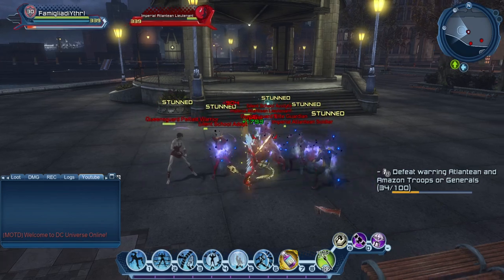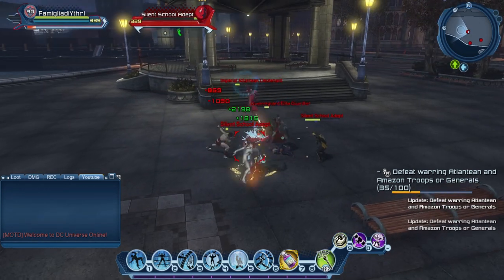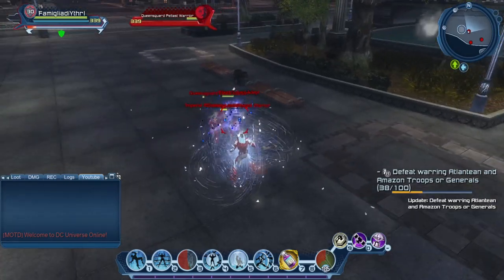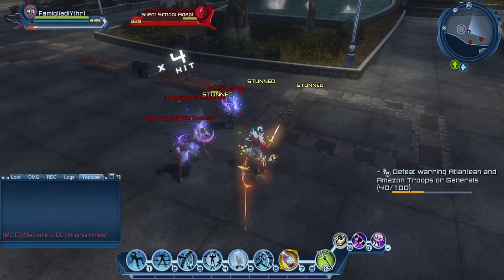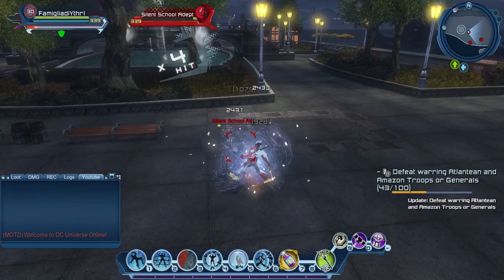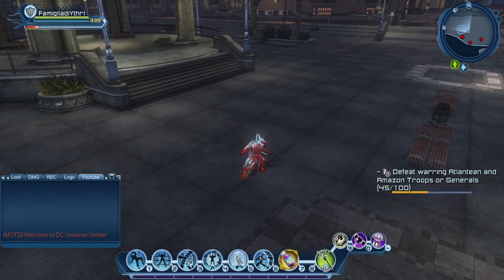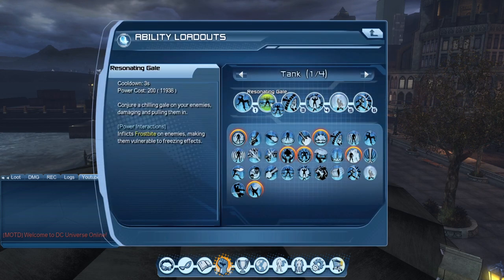Obviously these ads won't do enough damage to consistently break your shields. Circe's Mask procs again — enemies can't get immune to that, though it's not overpowered, just an extra stun for breathing room. Chromatic Emitters are more consistent but require crafting. If you don't want ads attacking you, you can interrupt them during their block-breaker animations. Or be active and do weapon combos. You're essentially just gathering ads, stunning them with Circe's Mask, knocking them down with Resonating Gale or Frost Slam, and stunning with Chromatic Emitters.